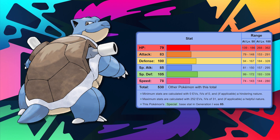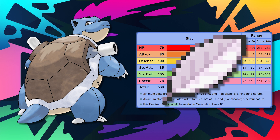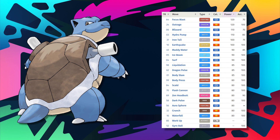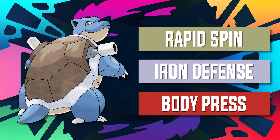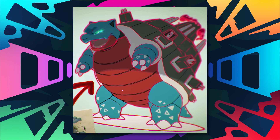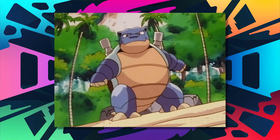Pairing Shell Smash with a White Herb certainly makes Blastoise a Pokemon you don't want to mess with, as it'll be bulky, powerful, and fast. With a move pool as wide as Blastoise's, any of your Pokemon could be up on the chopping block. On top of the Shell Smash Gen 8 buff, Blastoise also got +1 speed with Rapid Spin and the addition of Iron Defense and Body Press. Rapid Spin on a bulky Pokemon like Blastoise really comes in handy, and this guy is getting a crazy Gigantamax form too. Don't sleep on Blastoise like you did in the last two generations — you'll be disappointed if you do.